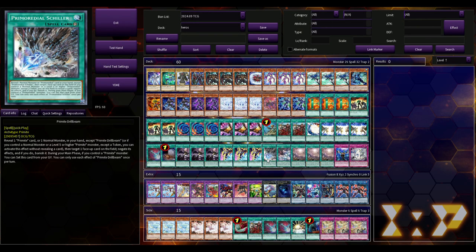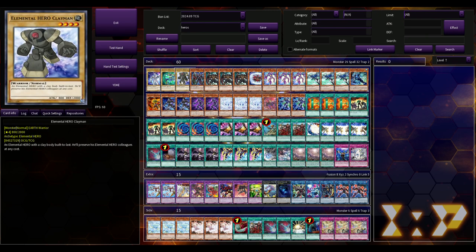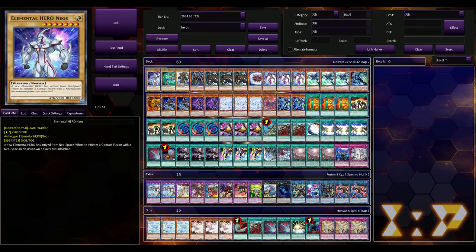Let's go over the Primite cards. First is Drill Beam: you reveal one Primite card or a normal monster in your hand except Drill Beam — or if you control a normal monster or a level five or higher Primite monster except a token, you can activate this effect without revealing a card. Then target one face-up card on the field, negate its effects, and if you do, banish it during your main phase. If you control a Primite monster you can set this card from your graveyard. Each effect is once per turn.